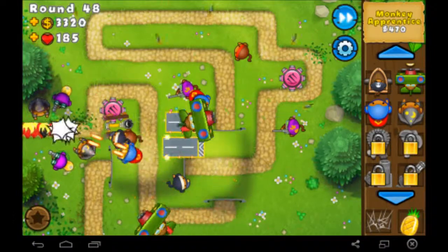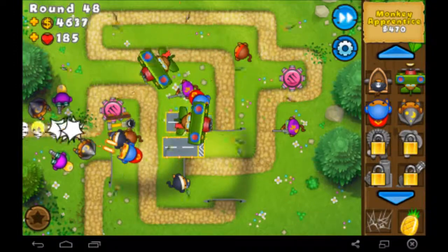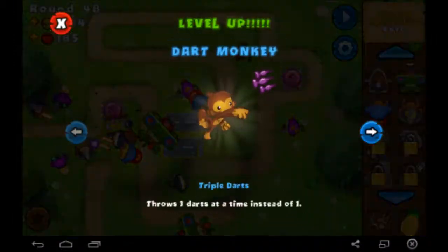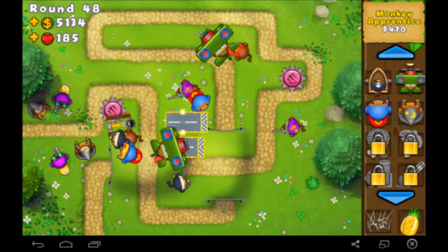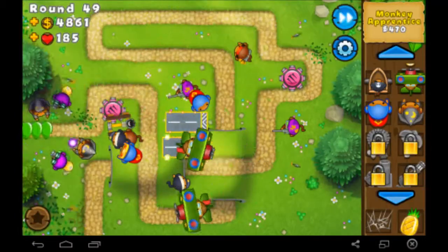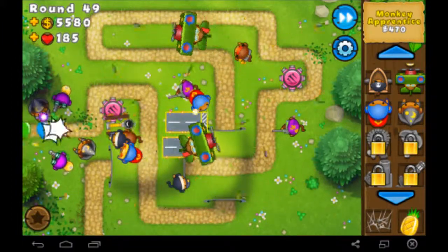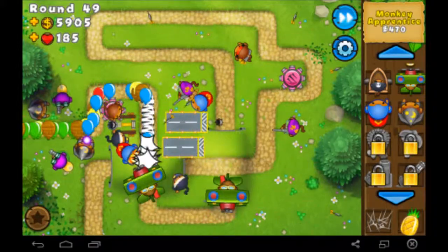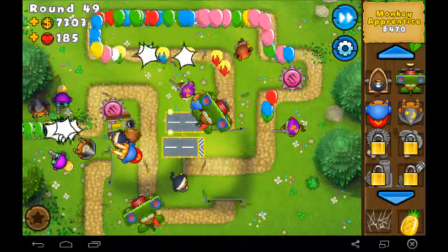We're at round 48 — we're on the home stretch. Round 50 is going to be either really easy or we're going to die from something stupid. Triple Darts — that's not going to do much this late in the game but this guy up here could get some. Everything's at the beginning of the path, so hopefully none get up to where there's not too many towers.